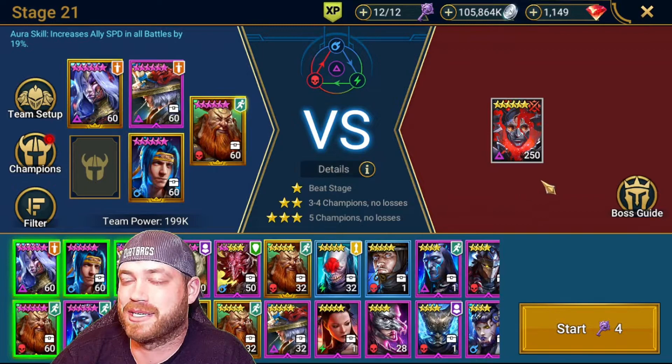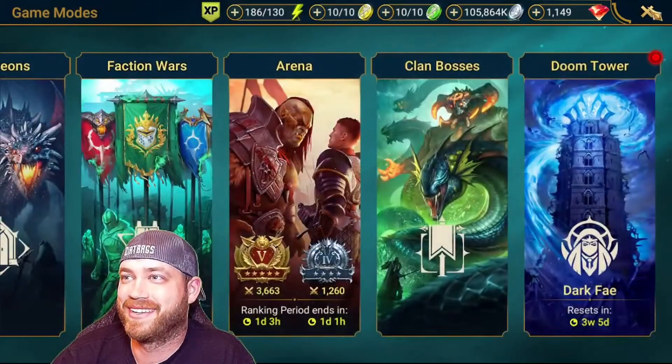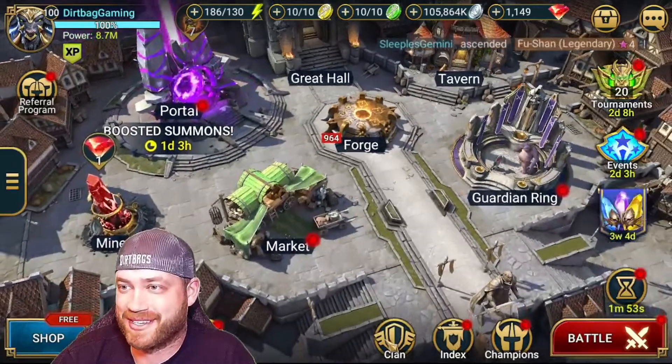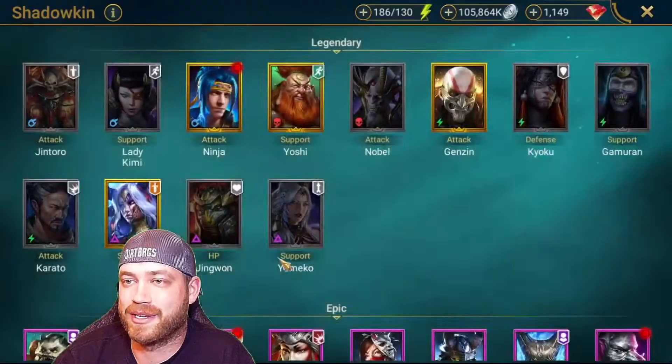So again, this champion just hits really freaking hard, puts out stuns on everybody and true fears. You're gonna want somebody with block buffs, somebody with ally protection, remove buffs, and to just bring as much DPS as possible. You want to kill him probably in one or two turns and survive. That is the boss. I just want to tell you what you're facing because if you're going into this blind, it's not good.